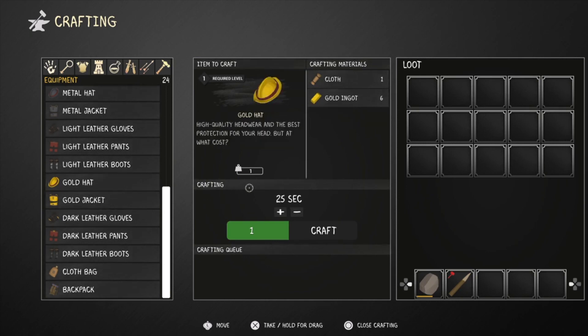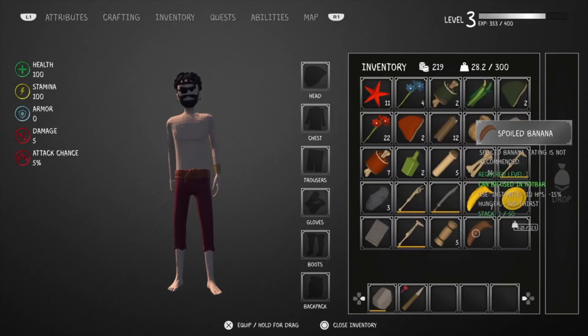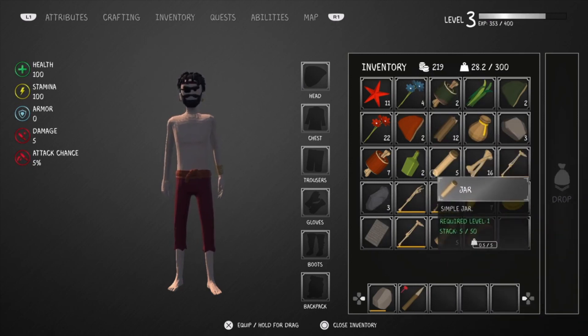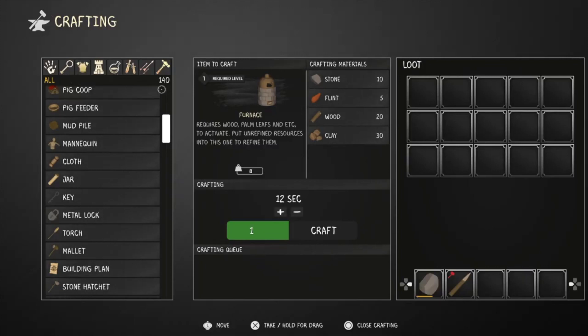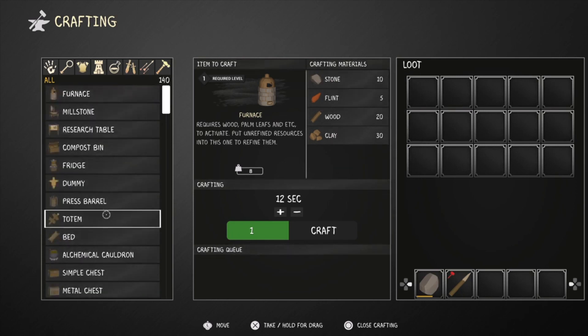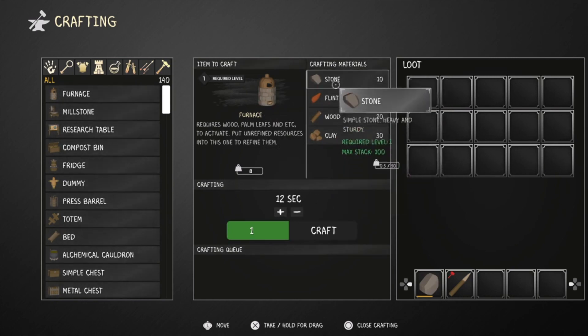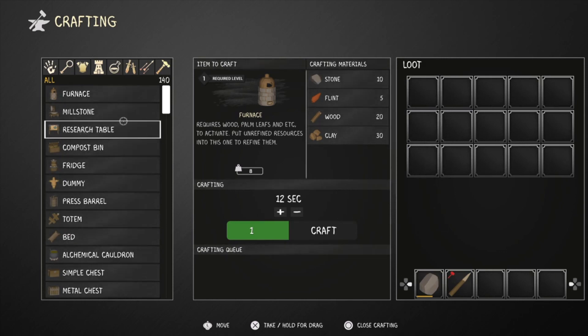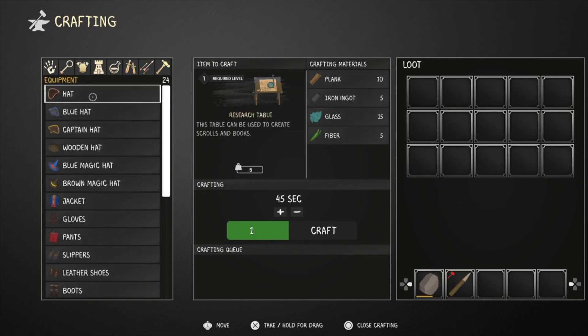No gold hat for now. We've got cloth - can't really get a gold hat. What can we get? We can get 10 stone... what can I do with a gold plate? We need a furnace. How do we get a furnace? We need flint, clay, and wood. We've got stone and wood but we need clay and flint.